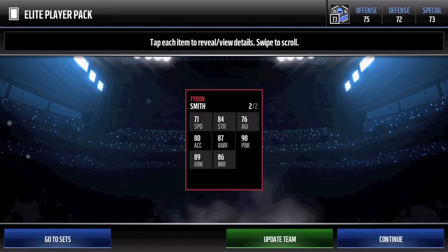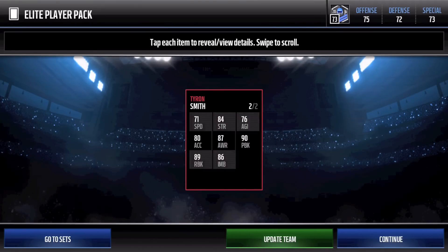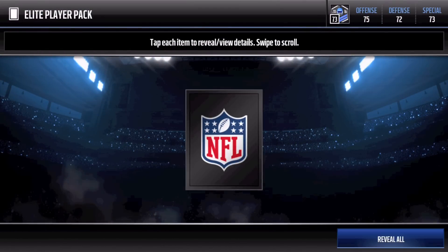89 overall Tyron Smith - that is a clutch card, super awesome to have. 90 pass block, 89 run block, and 86 impact block. Super awesome. Let's go to the next one. Basically opening these so you guys can kind of get a feel if you want to open these in the future.